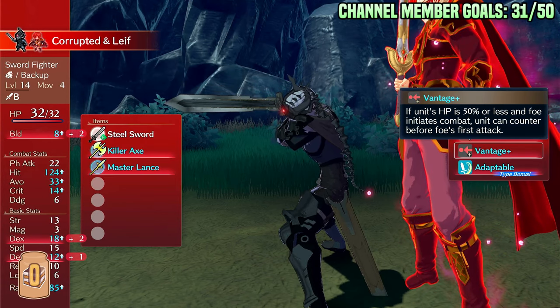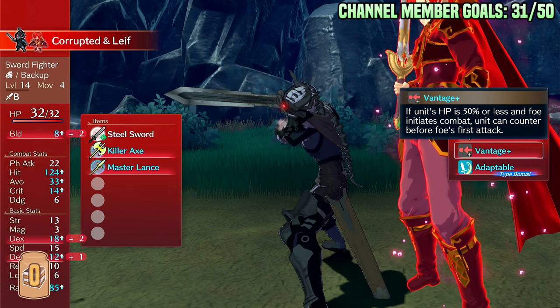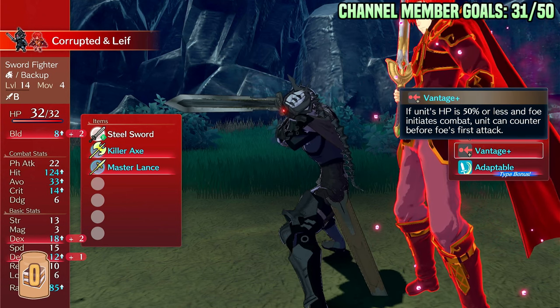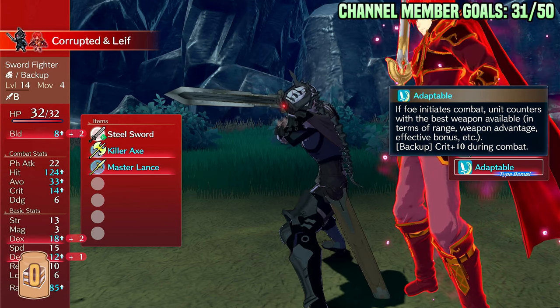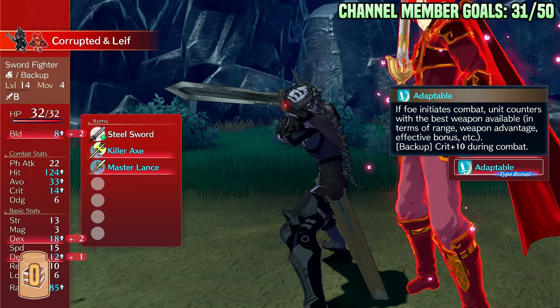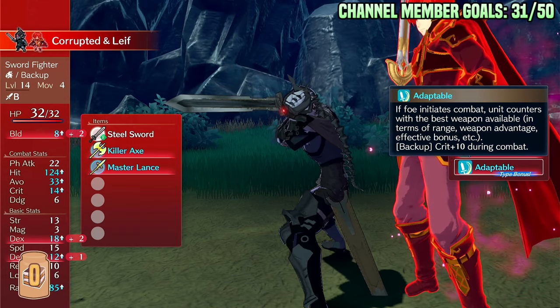Vantage is probably the best thing in Leaf's kit that people usually run him for. But it's cheap, so Vantage Wrath builds tend to want to unlock Vantage for less SP. The way to fix it is just make Adaptable use your inventory, not the actual Engage weapons. That would probably fix it immediately — you could just put two weapons in, a 1-range and a 2-range, and play off of that and have a good time.